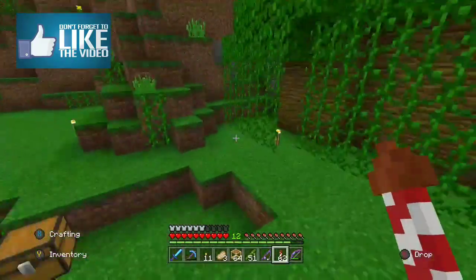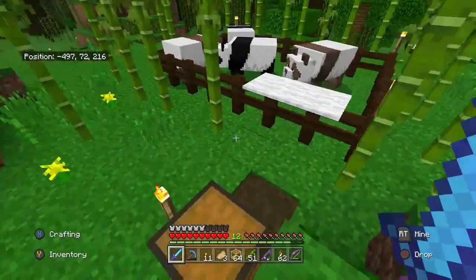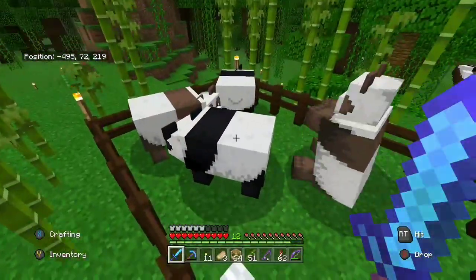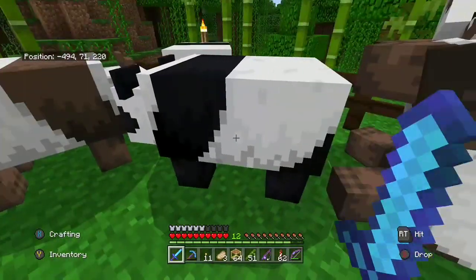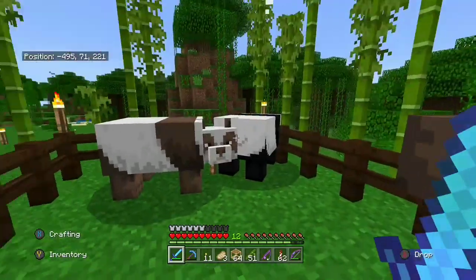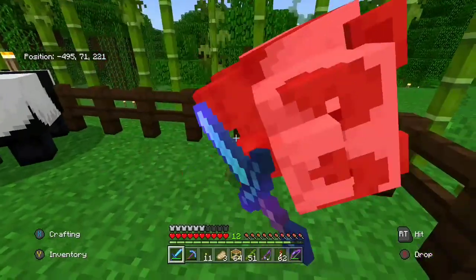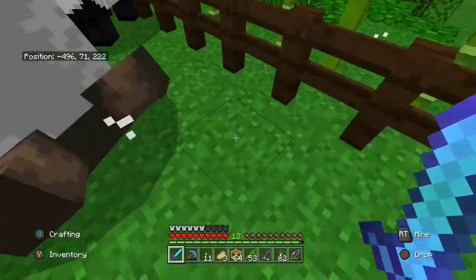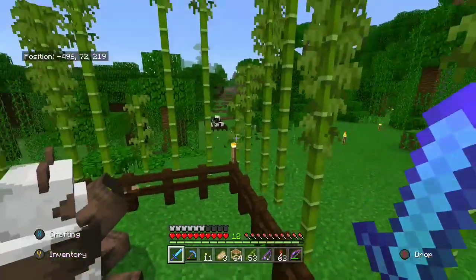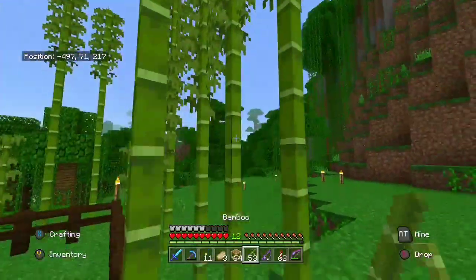So I brought some pandas back and we've been breeding them up. We have a little pen here with some bamboo, so everybody else can come over and get the achievement too. There's a chance drop — that time nothing happened. But I've been breeding these guys up. You can see we got bamboo that time and he ate it. We've got a few more pandas down there that we've been breeding up. I found that's the quickest way to get bamboo.